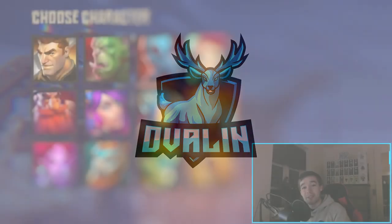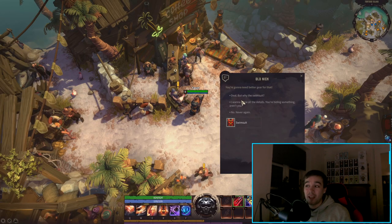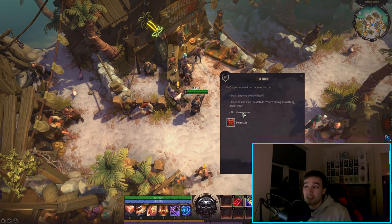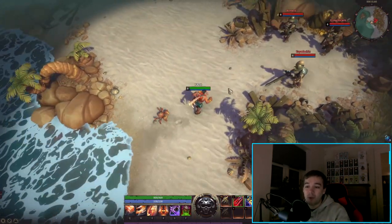Hi guys, welcome back to another Corepunk video. Today we're going to talk about the warrior. The first time we actually see him in the trailer is when he goes up to an NPC and picks up a quest. After picking up that quest, he's already heading to what we can call a strand.